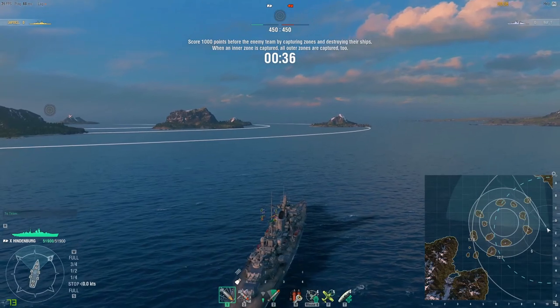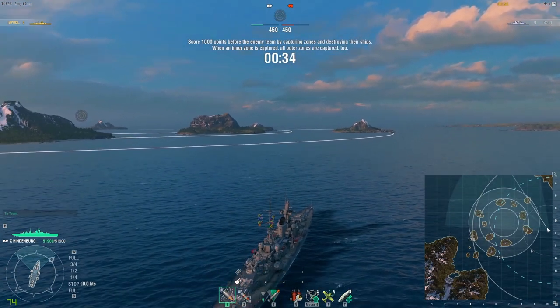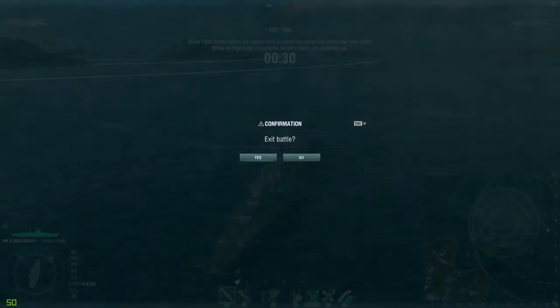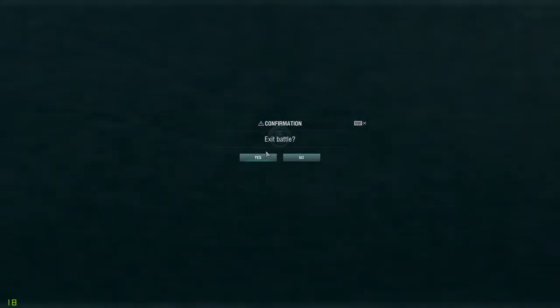You're just going to want to click start battle whenever that pops up, and then all you have to do is just hit escape and then exit to port — and you're done. That's all you have to do.